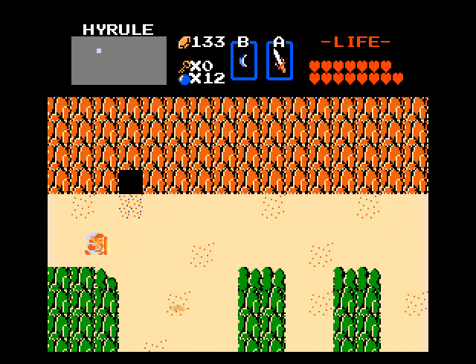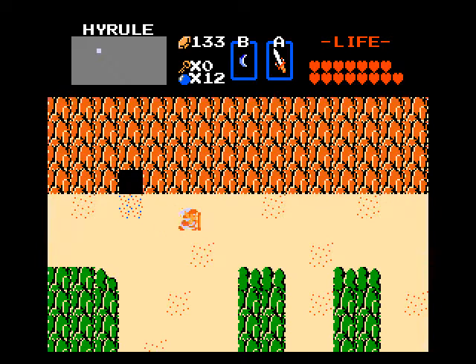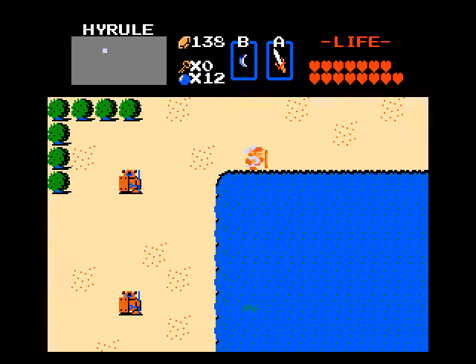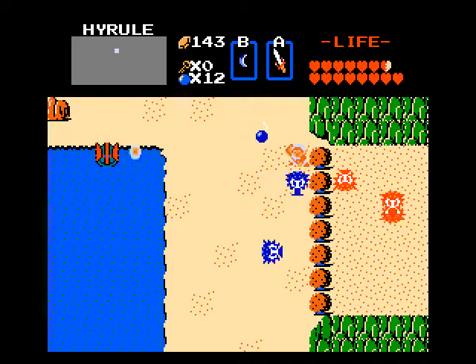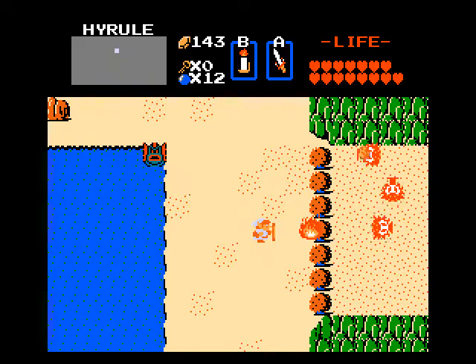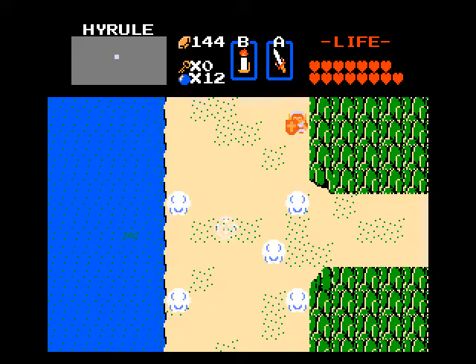I forgot what's here — must have been a money secret or a heart container that I've already picked up. I like mocking the midi tempo. Here are the red bushes we can burn with our red candle. Let's get on that — burn the middle bush and you'll get rid of the whole row of trees. And that's your way into Level 8, which we'll save for the next part.